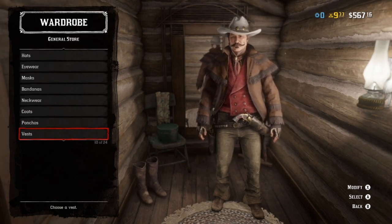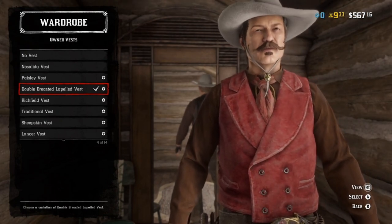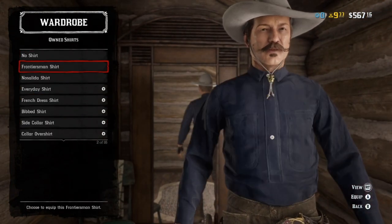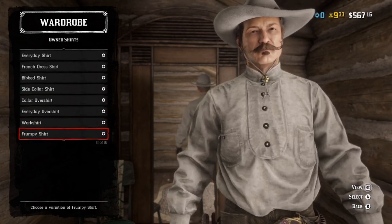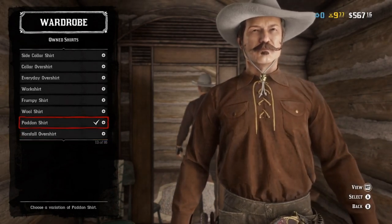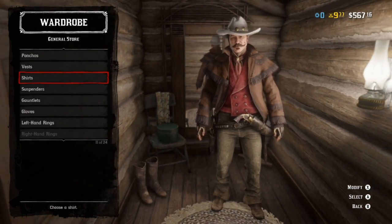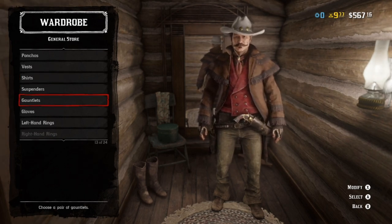No ponchos. For vests, the double-breasted lapel vest in red — about the only thing I can really nail for sure. For shirts, mostly dealer's choice — I would say something in a darker brown. The only option available to me was the patent shirt. Also, I can't tell if it's the color of his coat or the color of his shirt that's puffed up in this particular outfit for Butch Cassidy — it's really strange. Then again, it's Call of Juarez; everything's strange.